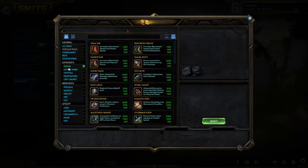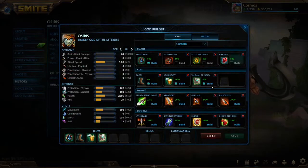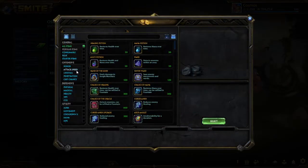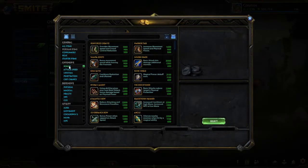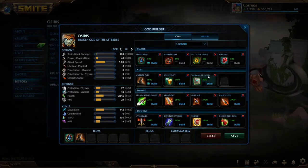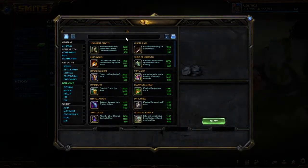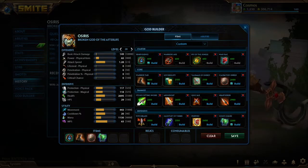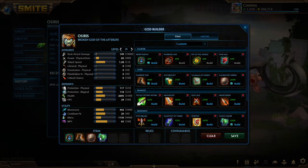Gladiator Shield is an item I've been using on Osiris. I've been going something like Sov, Talisman, into Genji's — this is a really effective build. More often than not this will be a spoiler for a future Assassin Builds video, but it allows you to be super aggressive, have a decent amount of power, and have a lot of cooldowns all the time. It'd be very nice to have that kind of build online.